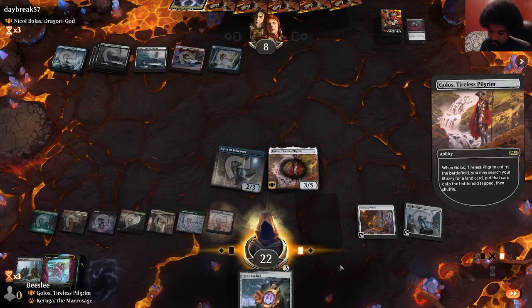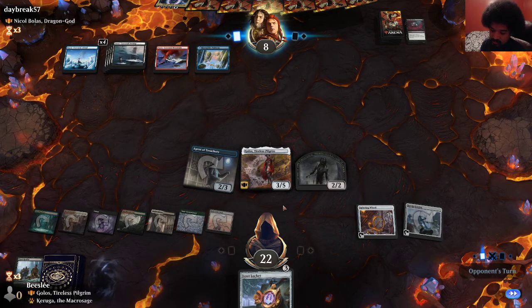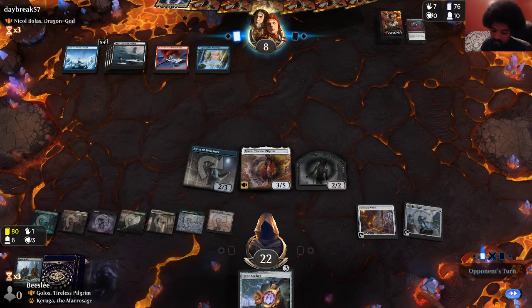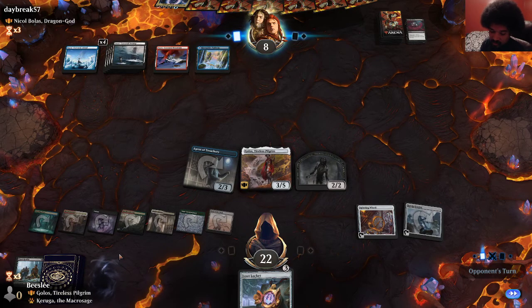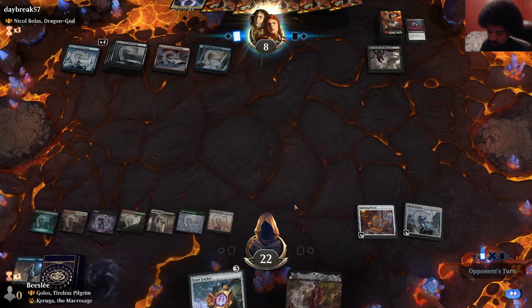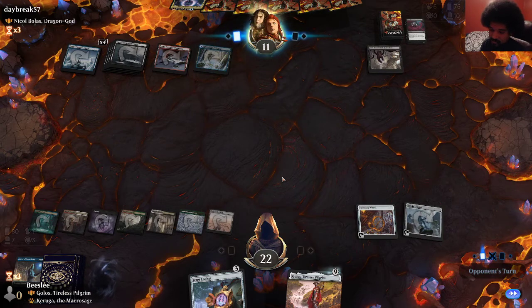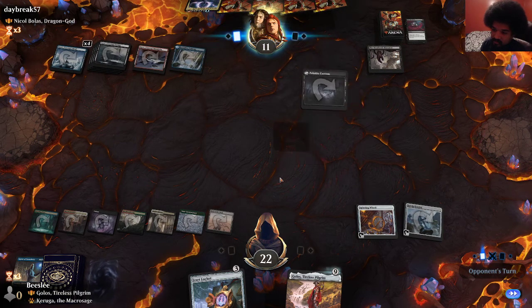Alright, let's see how you deal with Field of the Dead. Here we are where Golos is going to have a high chance of hitting lands. But it is three cards a turn regardless. Meat Hook for five — yep, that's fine. We can always recast Golos, no big deal. Opponent doesn't really develop. I do gain some life though. We just do it again — we get a Temple this time. We don't really need the World Tree, I would just like to Scry.